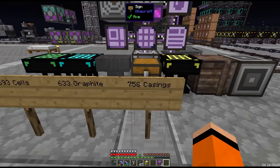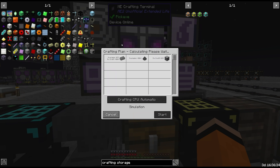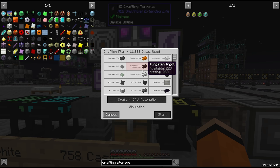There are also these 633 blocks of graphite. I did start processing this between episodes and I think we have enough — yeah, awesome. We're missing around 260 pieces of tungsten for the coolers.